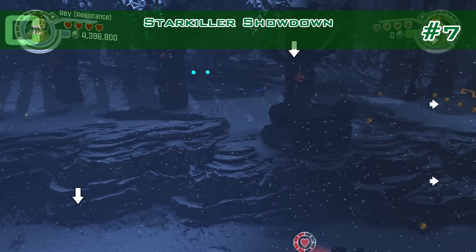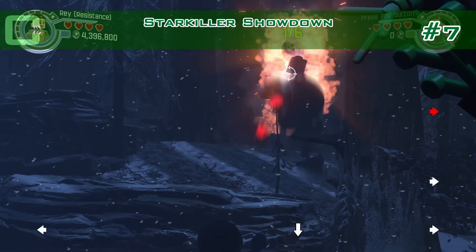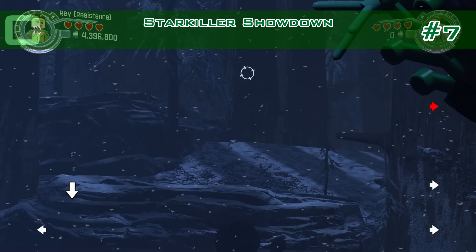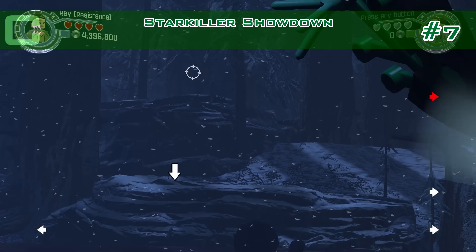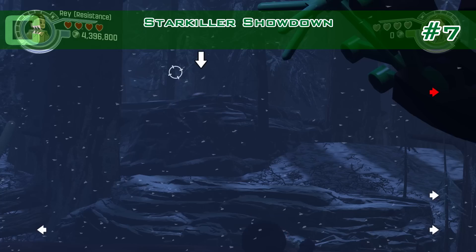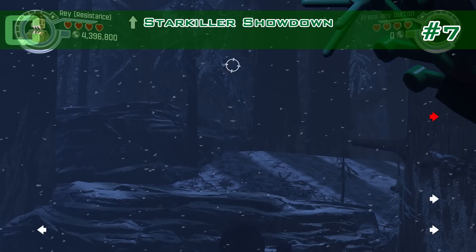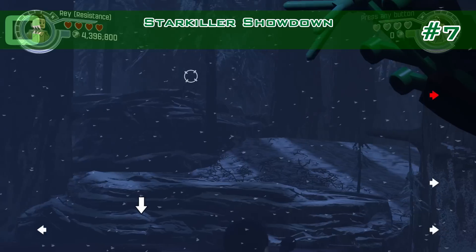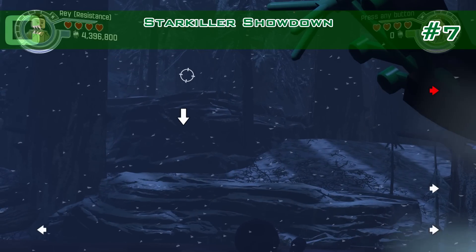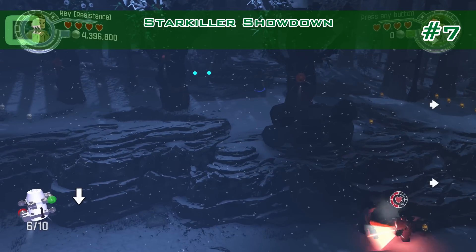Number seven — there's a target practice at the back when Ray's fighting and you have to shoot five or six of those targets. I'm going to fast forward now. Here is one, and the last one — and that's seven.